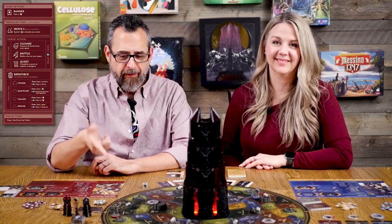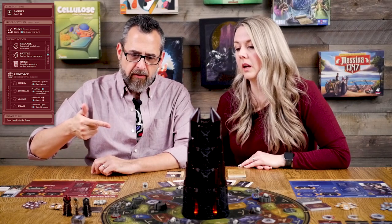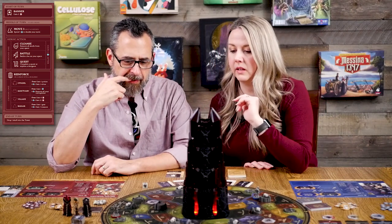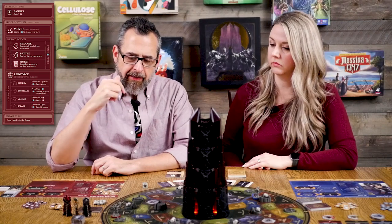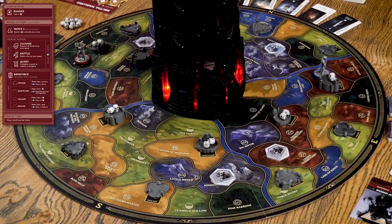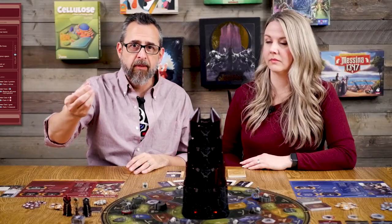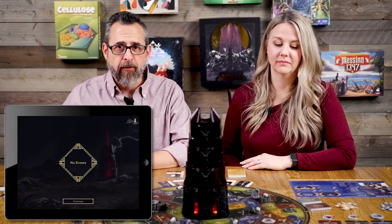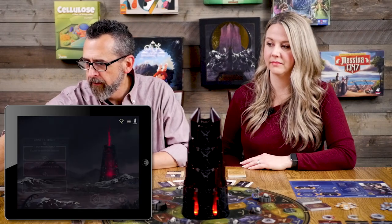I have one movement left. Since it's cooperative we consult each other on strategy. I think I'll move in this direction for my next turn — probably for more cleansing or hitting the bad guys nearby. My turn is over; I've done all three actions. At the end of your turn you take a skull from the general supply, drop it in the tower, then check the app. Fortunately it says 'no events' — most events aren't good for us.